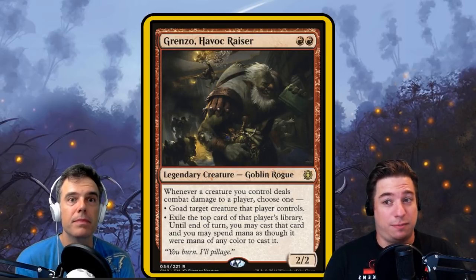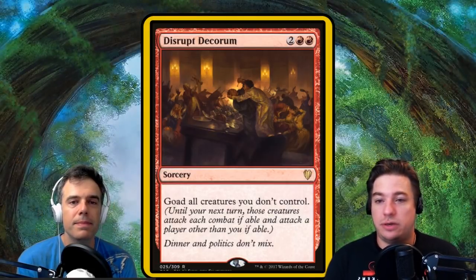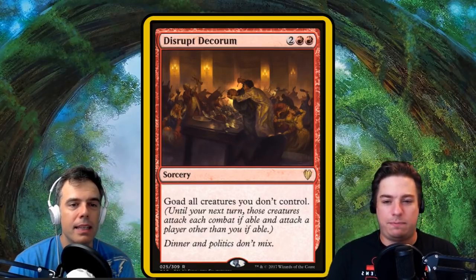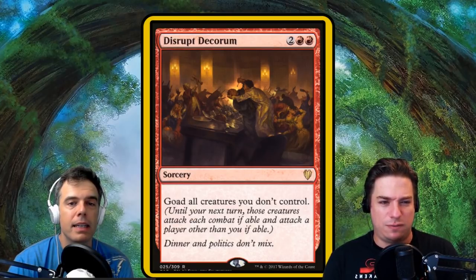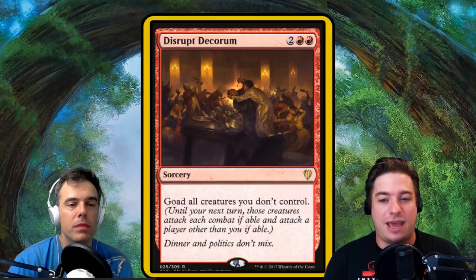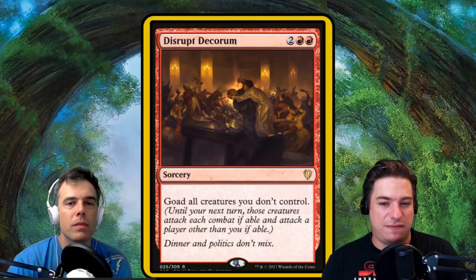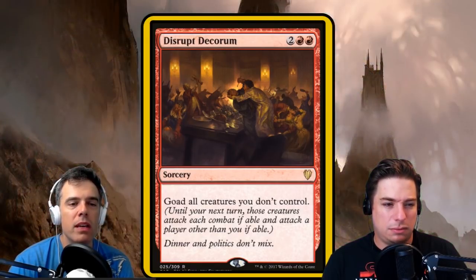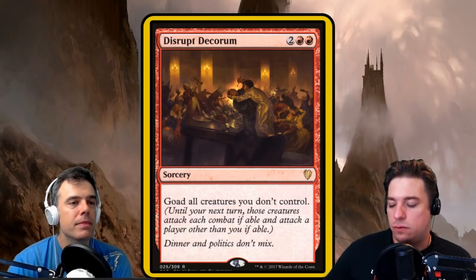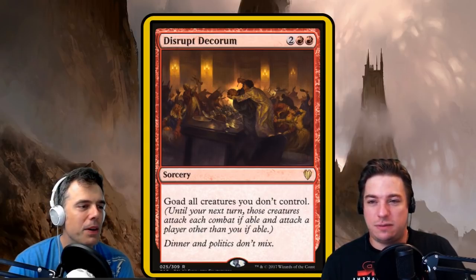Grenzo goads them, and goad makes sure they attack anybody but you. Occasionally there's going to be a commander — like a Voltron commander — that you don't want attacking you, so Grenzo's just in there for those types of creatures. We also included Disrupt Decorum, which just makes it so that every creature is goaded. In case you're not familiar with goad — it was a weird niche thing from Conspiracy 2 — goad means until your next turn, those creatures attack each combat if able and attack a player other than you, if able. It doesn't really work in one-on-one, but otherwise it's really great and this is a fun deck for it.